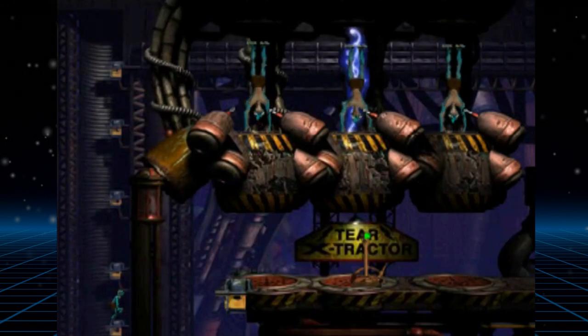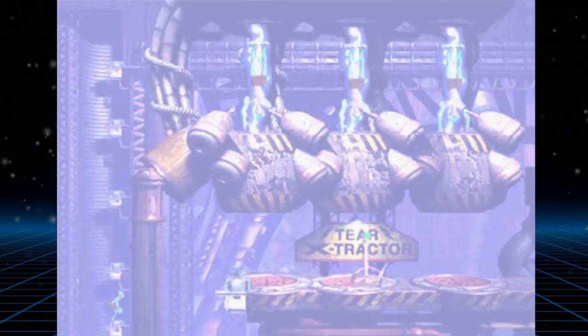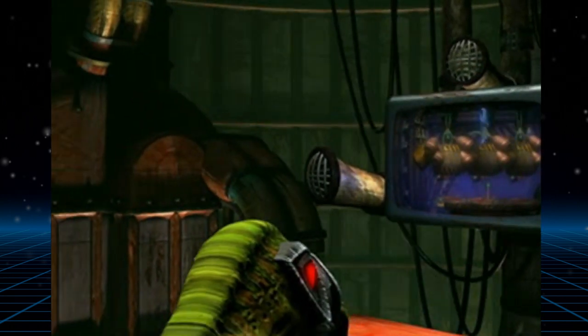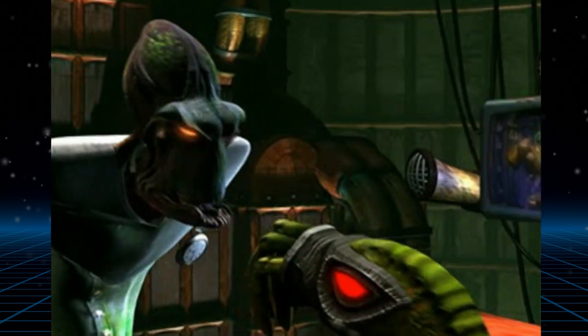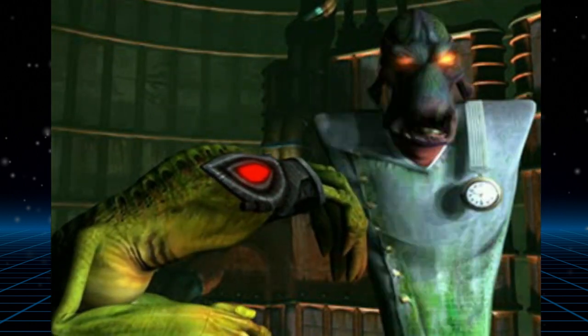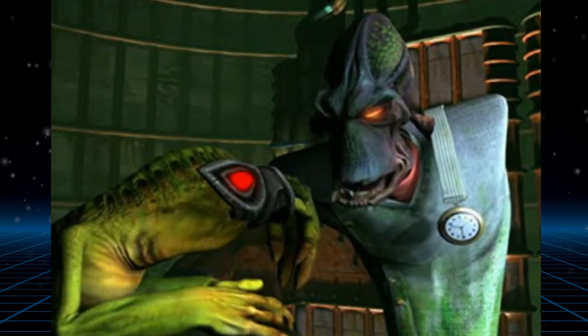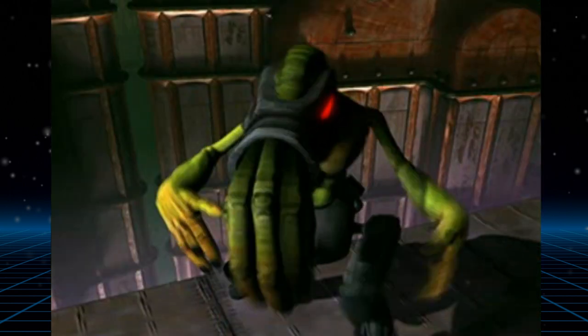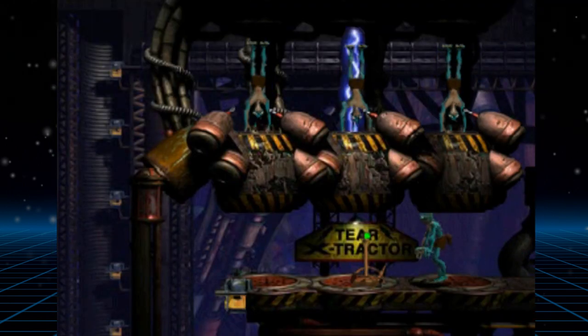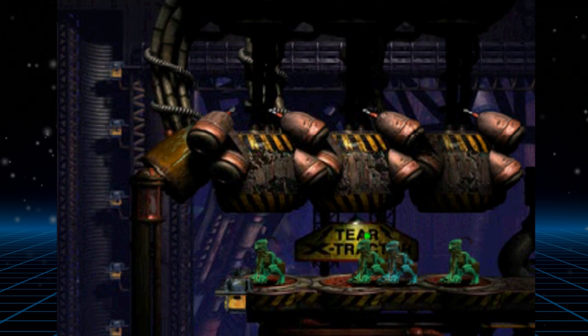While making your way through Soulstorm Brewery, you come across Mudokons being tortured by having electricity blasted into their skulls while hung upside down in restraints. Abe progresses and learns that the Brewmaster is torturing Mudokons to extract their tears — the secret ingredient of Soulstorm Brew. Because Abe has rescued so many Mudokons, they're not getting as many tears as usual and need to up the voltage to make it even more painful for those still captive. This makes us want to hurry up and rescue the remaining Mudokons, because it's technically our fault their torture is getting worse.